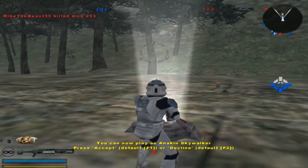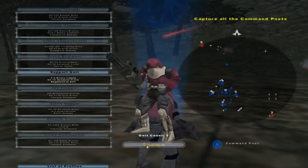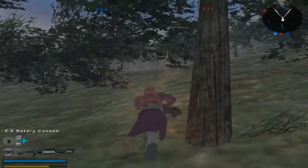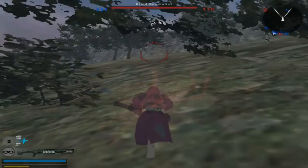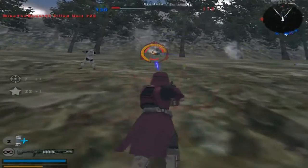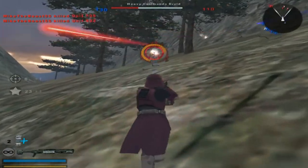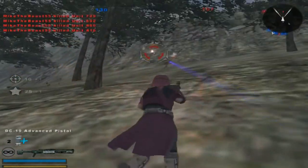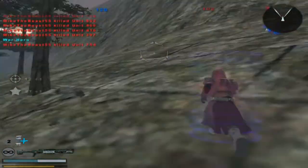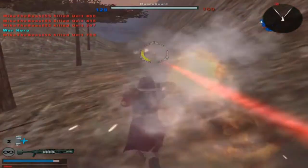I'm changing my unit after I capture this command post. That's another command post under Republic control. How about we do the rotary gun? He's got an advanced pistol too. They're the ones that are losing reinforcements, so good for us.